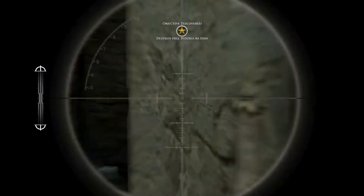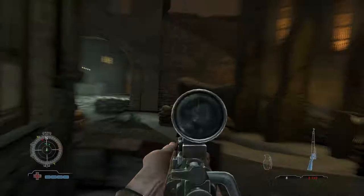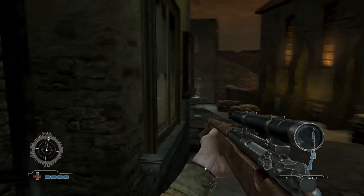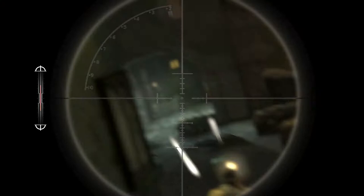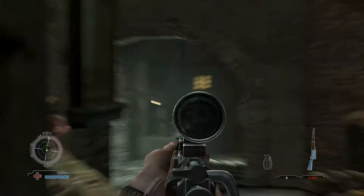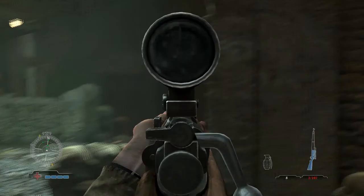A bit of sniping here — you have a variable zoom, meaning you can increase the zoom level for accurate shots. I'm holding my breath to steady my aim. You'll sometimes see me jump just before zooming because they're bound to the same key. Nice headshot here. As you can see, the Springfield is powerful enough to drop any enemy infantry in one shot at this range.